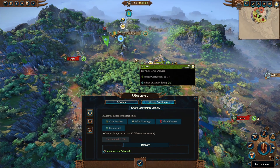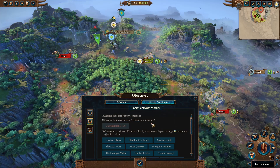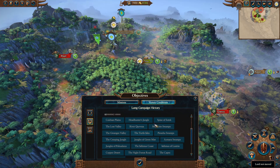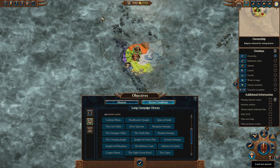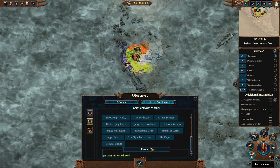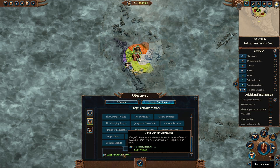It's particularly useful for the Lizardmen because they have a lot of problems with buildings overall. For your long victory, it's the same typically for all Lizardmen — you need to achieve the short victory, occupy 70 different settlements, and then control the whole of Lustria. Lustria is this subcontinent — think South America in our world. You don't need to conquer every single settlement in it. Achieving this gives you plus 10 hero recruit rank, which is great to ensure your heroes are much better when recruited, particularly helpful for casters.